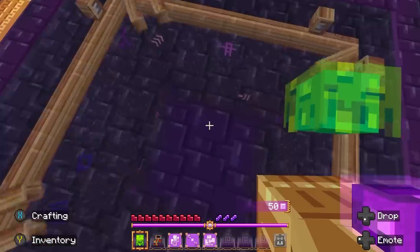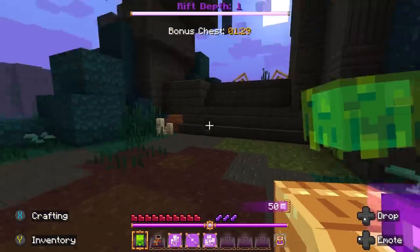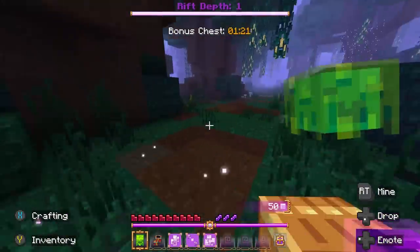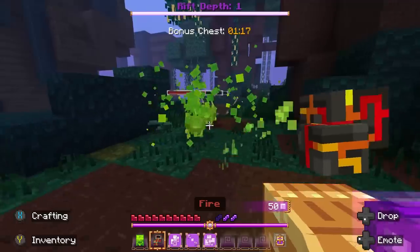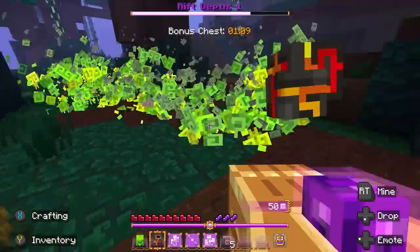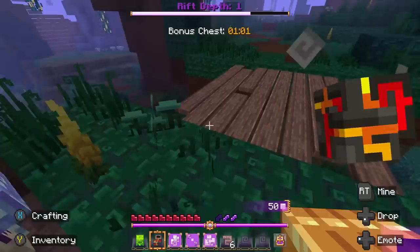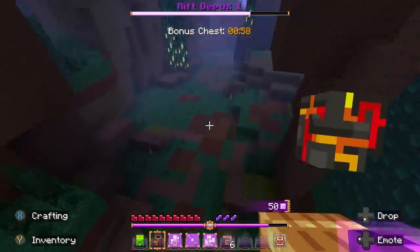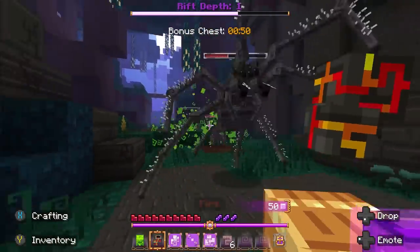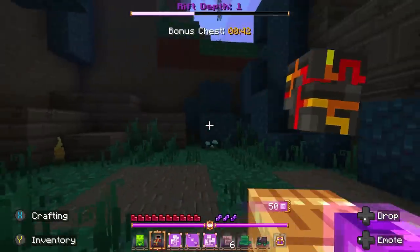Starting back at rift one to farm resources. Oh, I love this rift — the forest rift is so beautiful. Those guys were about to spawn right on top of me. Let's hit them with blight fire — oh my gosh, I just decimated them! They did not stand a chance. Oh, it's my first brood mother — these are horrifying spider mamas. They usually have babies surrounding them too. They are creepy as all hell. Okay, I survived!